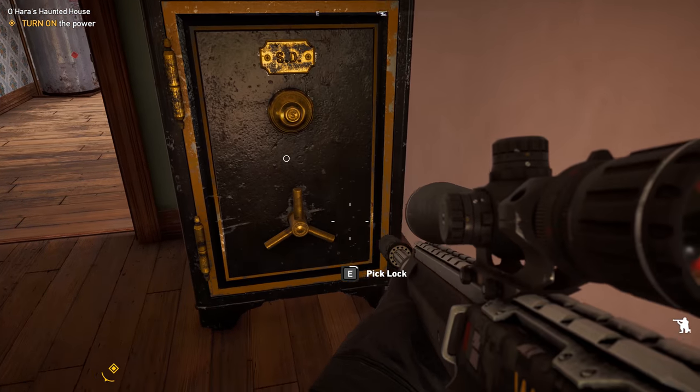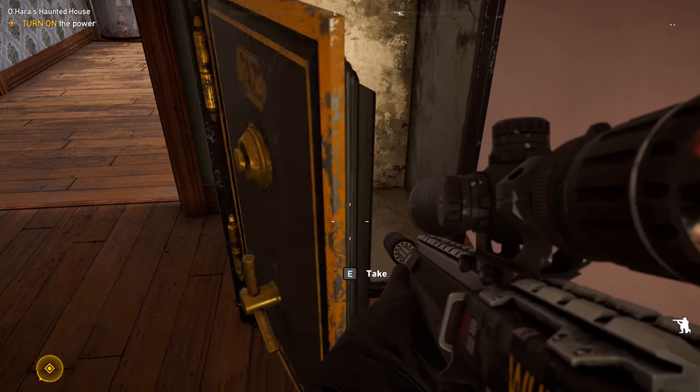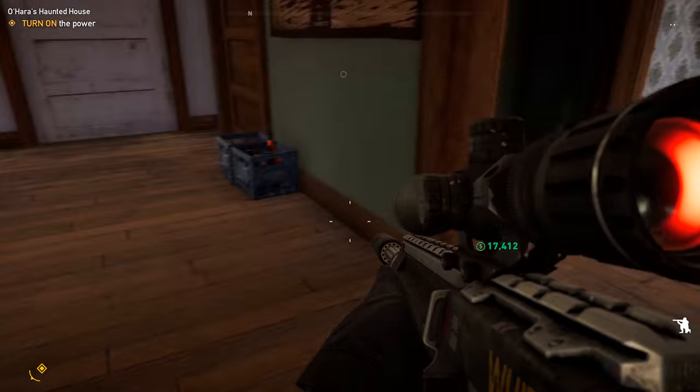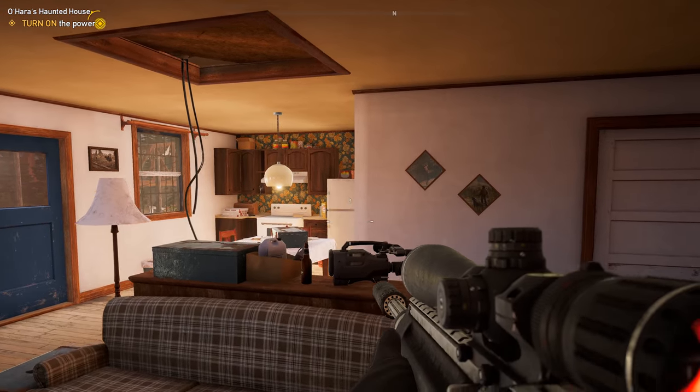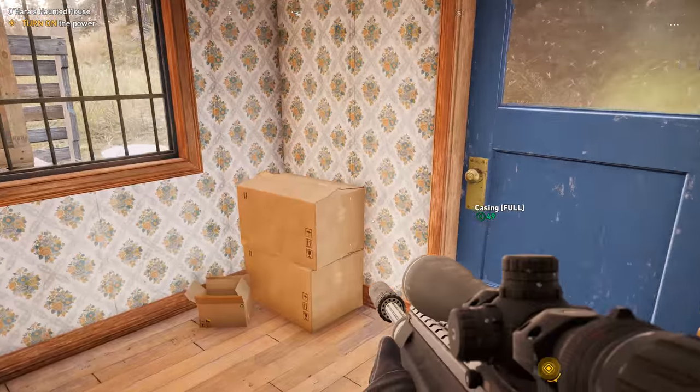First things first, you walk in the door. I just want to show you where this stash is. Just make sure you have that lock picking ability and then you'll find like $250 cash in there. And then there's a little bit of extra loot in the closet in the back here.